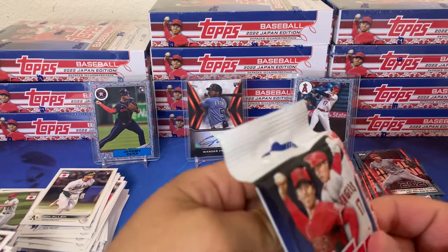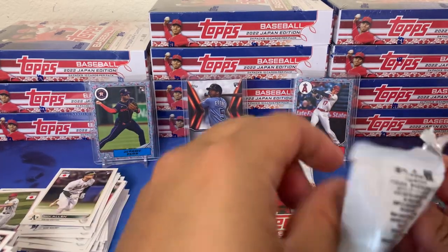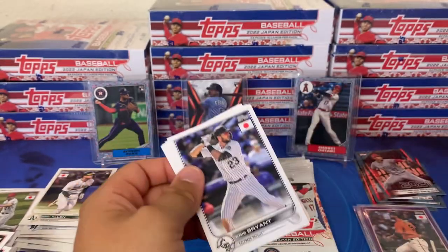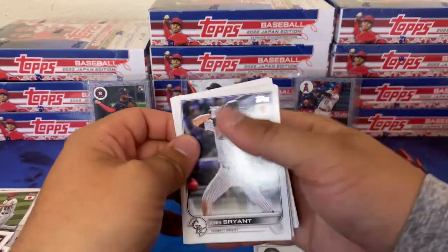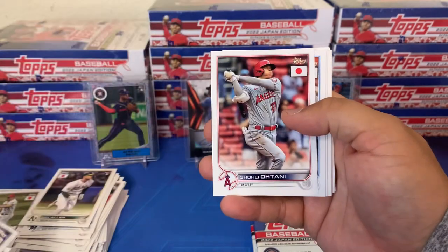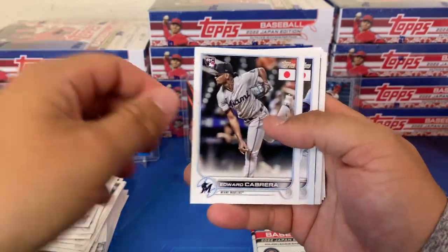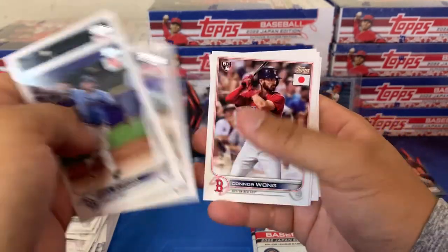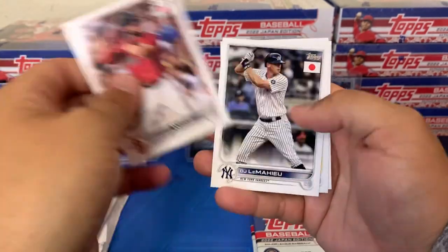I'd imagine probably this Shohei and that Jeremy Peña cover the box cost, and then the Wander auto is just gravy. Look at that — we got three pretty big hits in the first box. There's Otani number one right there, Edward Cabrera, Zunino, JP Crawford, Freed, Connor Wong.